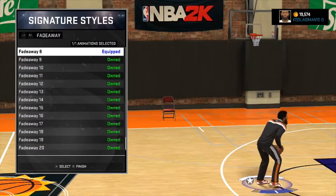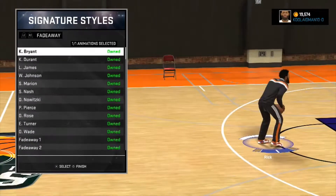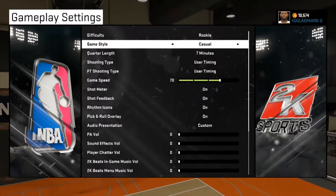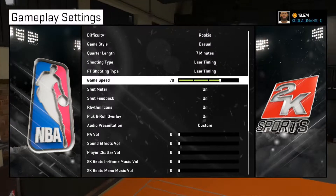The fadeaway I'm using is fadeaway 8, but you can use Kool-Aid because it's easier, or any fadeaway that's easier for you. Now, after you've done that, you want to go all the way over to your gameplay settings. Make sure it's on Rookie Casual, 7 minutes, and put your gameplay speed on 70.